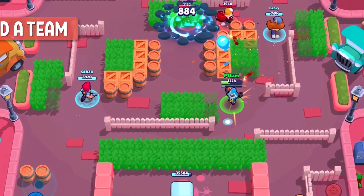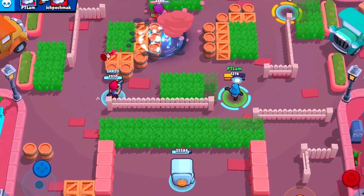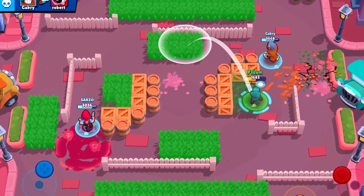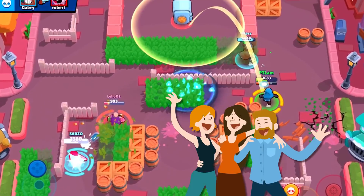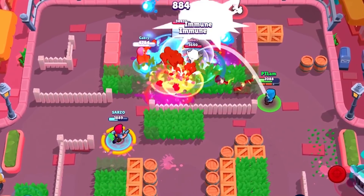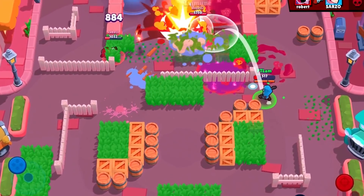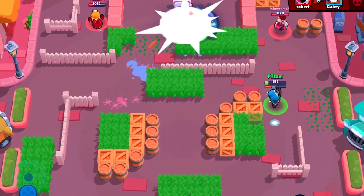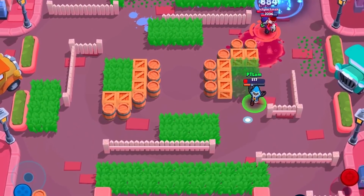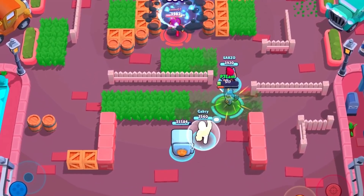Find a team. Most of the events in the game are played with a team. Becoming a team player in Brawl Stars is a crucial step in maximizing your chances of victory. Join a club or find friends in the game as soon as possible. It provides brawl partners and a space to discuss tactics, exchange knowledge and experience with other avid Brawlers. Play with players who are better than you and learn something from them.